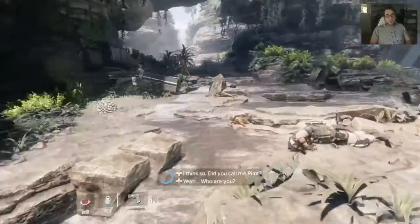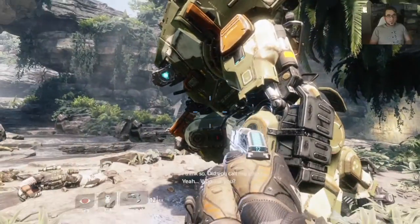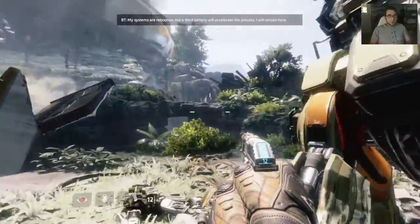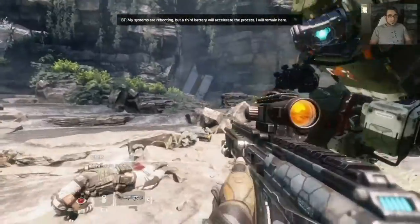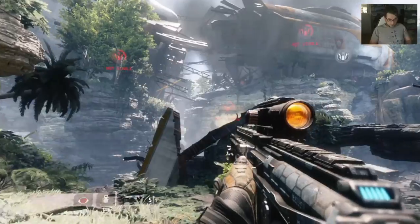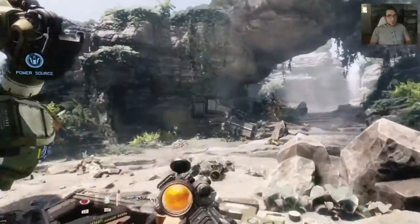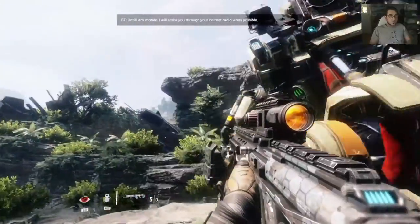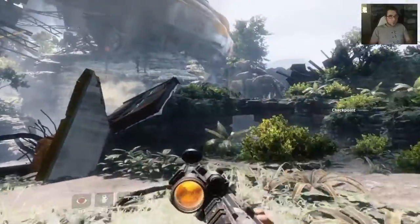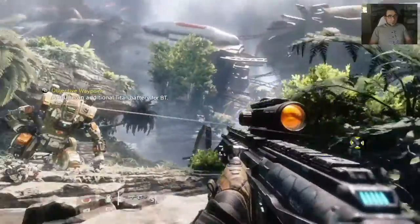Hey there people, welcome to the second part of my Titanfall 2 playthrough. So I've just found a battery for my Titan — I was supposed to talk to him first. I need to find another battery to get him going properly. The game says until it's mobile, it will assist me through the helmet radio. So it's gonna help me through radio — let's find that battery.